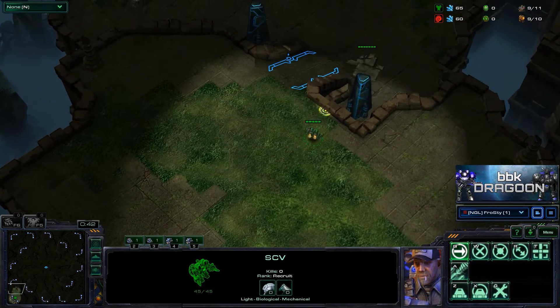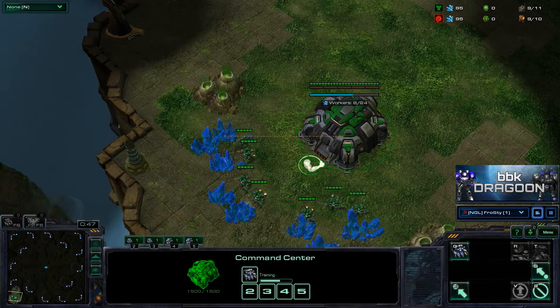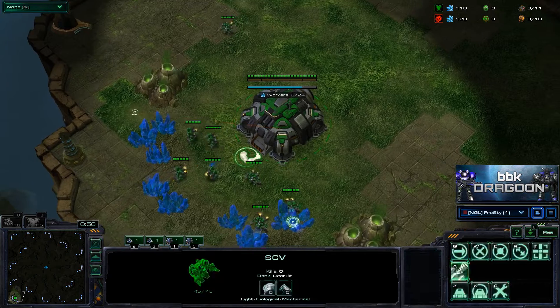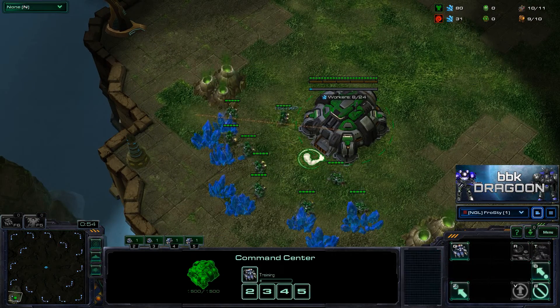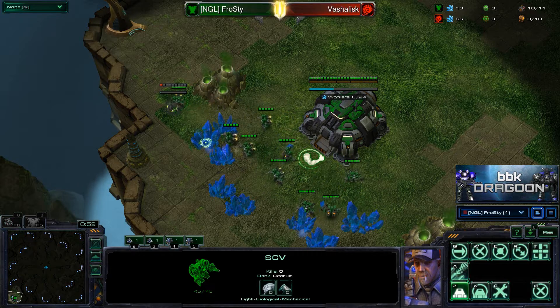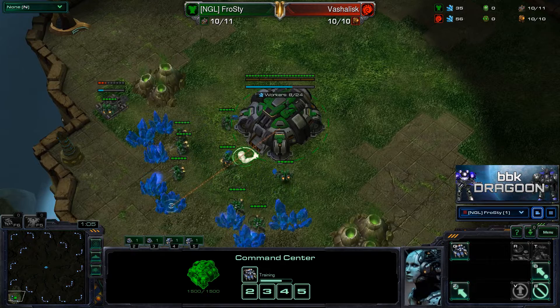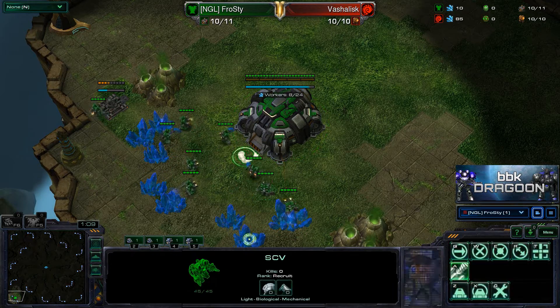Just been playing macro style — I learned in Wings of Liberty, Filter StarCraft style. This is going to be a 15 gas expand into some Hellion play. The Zerg is going to go for a very fast 3-base build, which leaves him very vulnerable to the style of Hellion harass that the Terran can do off of the 15 gas expand.